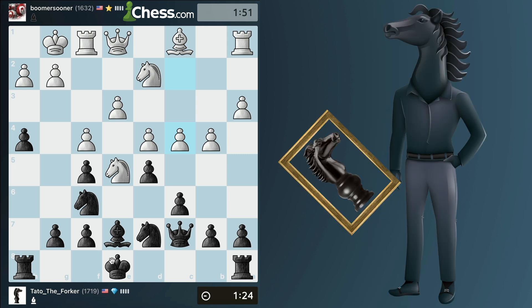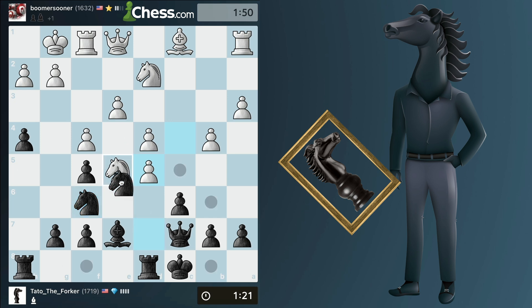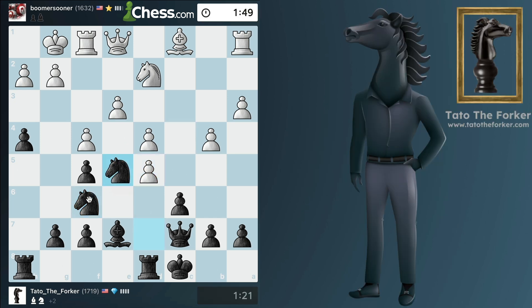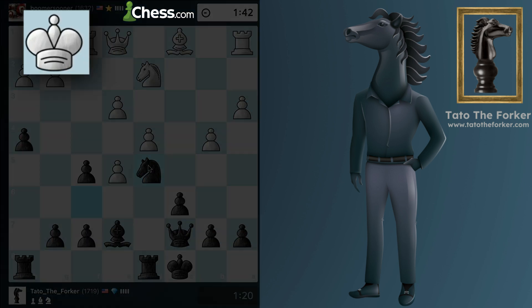Oh, big mistake — a fork! My opponent didn't see it. So let's eliminate that knight and then we collect on d5 with Tato. Tato is happy on d5, and guys all I'm looking for right now is to get to their king.